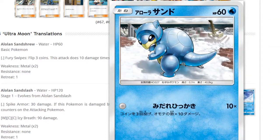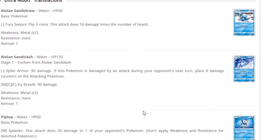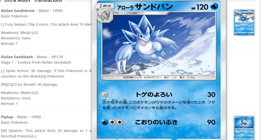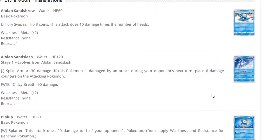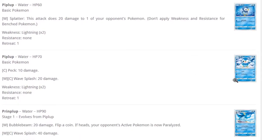Moving on to the next set. Sandshrew: igloo on its back, free attack Fury Swipes, whatever. Sandslash: 120 HP, looking dope. Spike Armor: 30 damage, and if this Pokemon is damaged by an attack during your opponent's next turn place six damage counters on that Pokemon — like Rough Skin's effect. You can troll your opponent: don't attach energies, just keep using this attack, play the other Sandslash that gives draw support, play Cameraman, no energy attack deck.